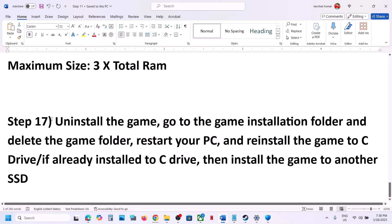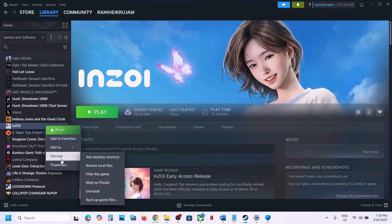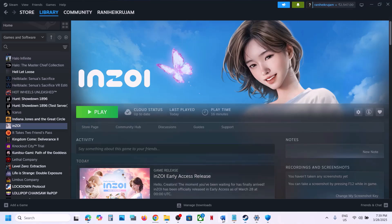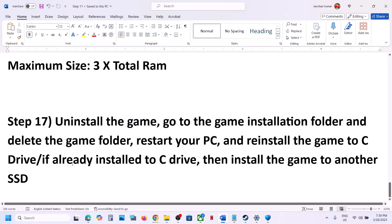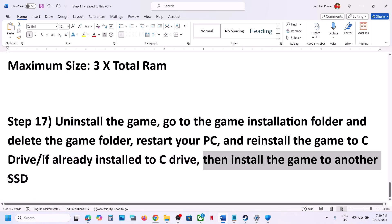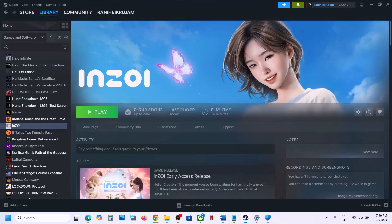The last step is to uninstall and reinstall the game to a different drive. Right-click on the game in Steam, select Manage, and click Uninstall. After uninstalling, go to the game installation folder and delete the remaining game folder. If the game was on an external, D, or E drive, try installing it to the C drive. If it was already on C, try installing it to another SSD. One of the steps shown in this video should help you run the game successfully. Thank you for your time — please like this video and subscribe to my channel.